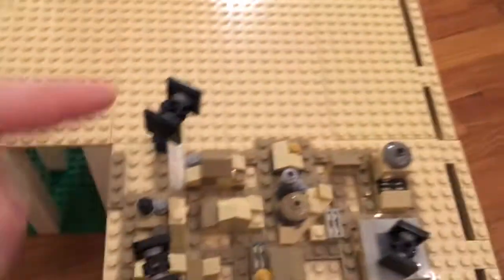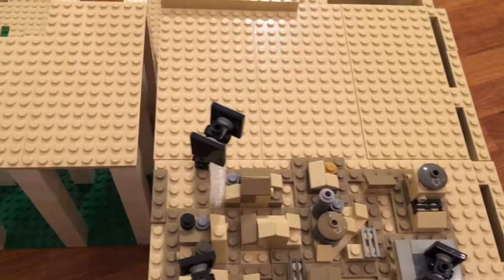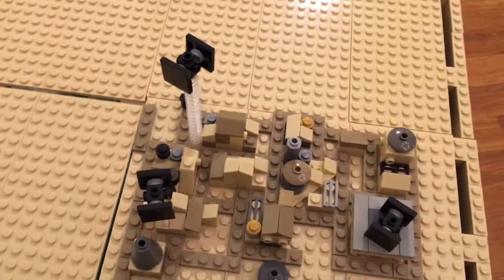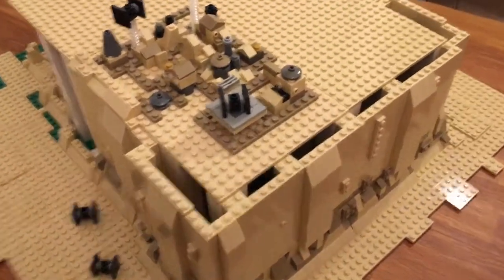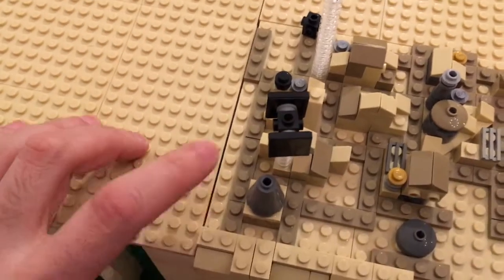The idea is that you can take it apart pretty easily so you can transport it. I'm thinking of taking it to an event, but I'm not sure yet. So it's modular, but that means that the streets have to stop at the edge. I'm still looking for a way to make that happen.